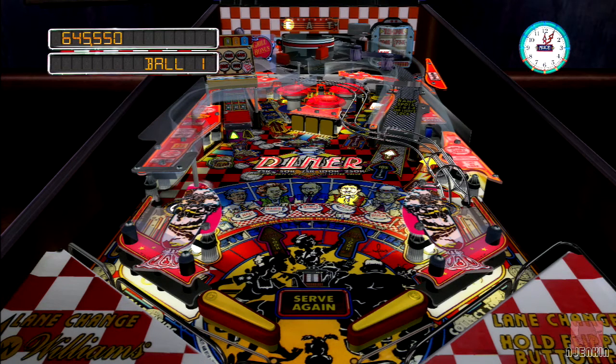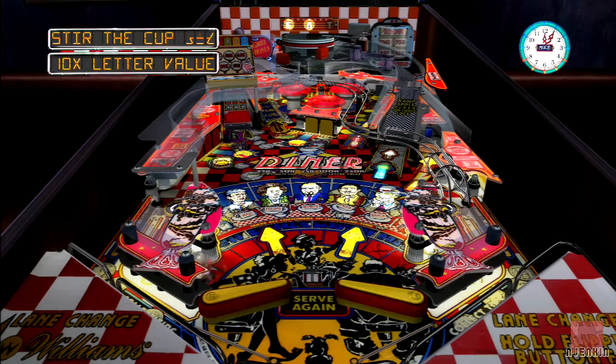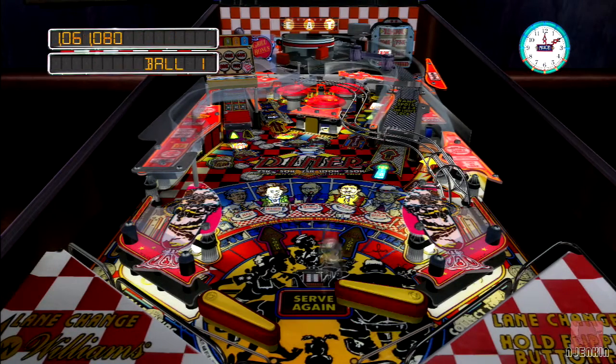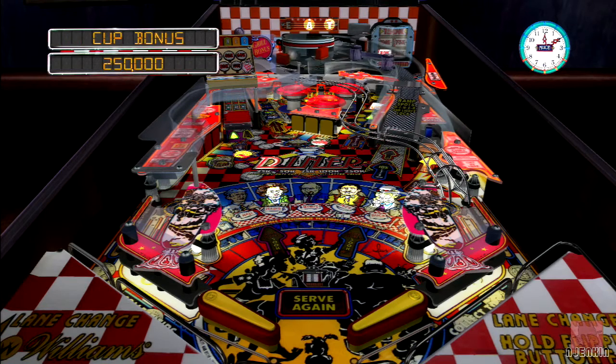Order up! Someone's been served. You can see the lights at the bottom there. I don't know who these people are — I've got the list of their names, but I don't know who's who. Babs wants a Frankfurter. No jokes, please. So let's try and get it up the order aisle. Yep, there we go. That's her served. Now it's the next customer.